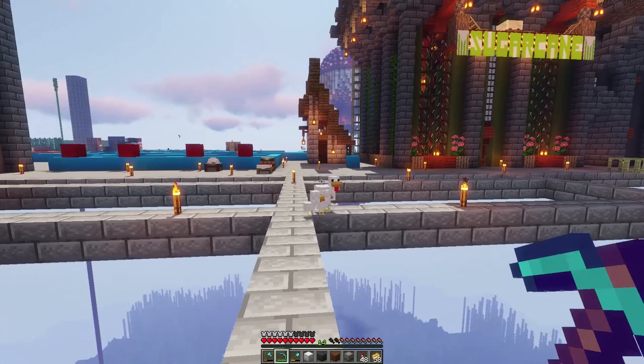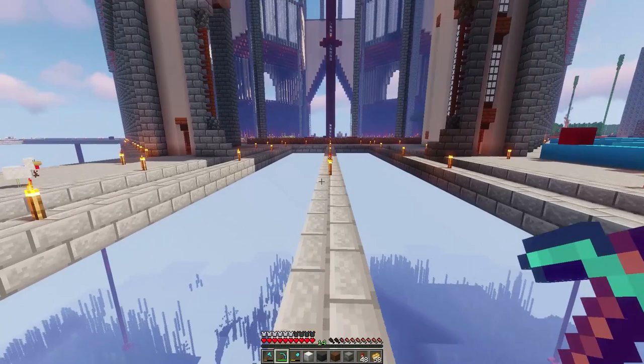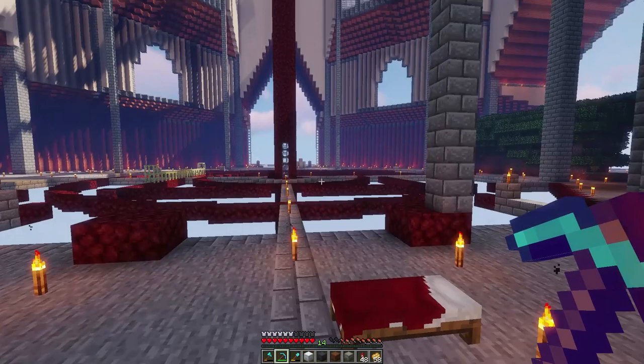Hey guys, welcome to another episode of Brew and Build. Today we are back in our steampunk city. I have some great ideas for the octa core, but we're not going to be working on that today. I wanted to do a couple things — we're going to go over some quick texture changes.